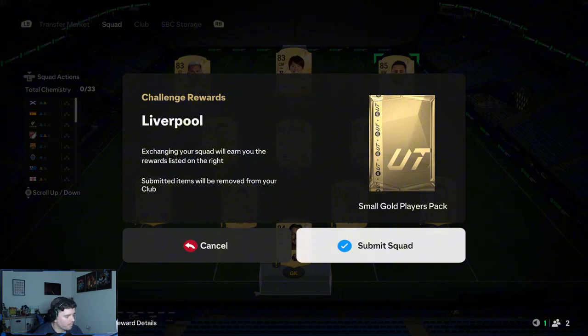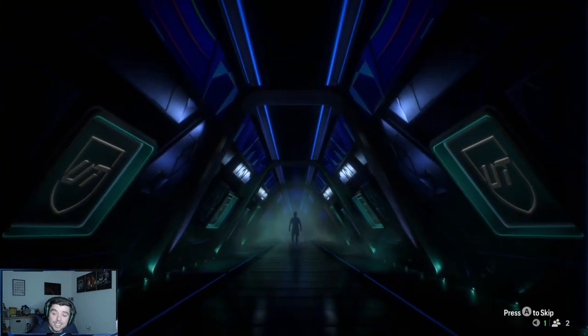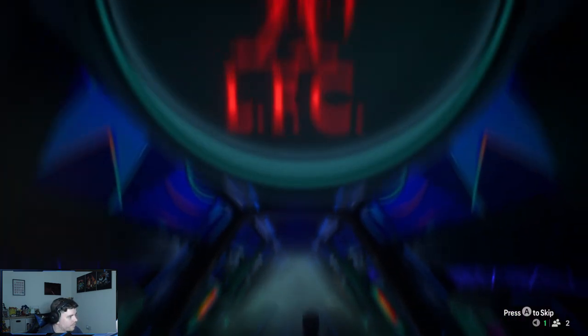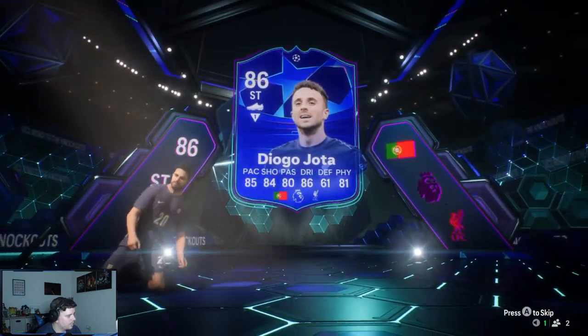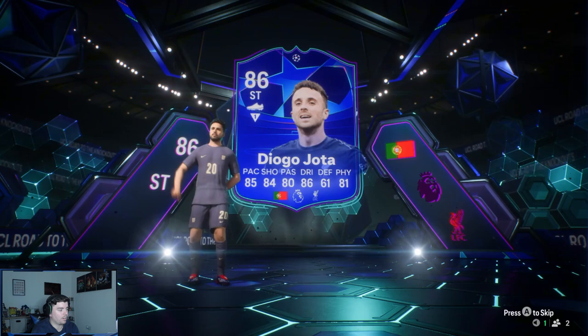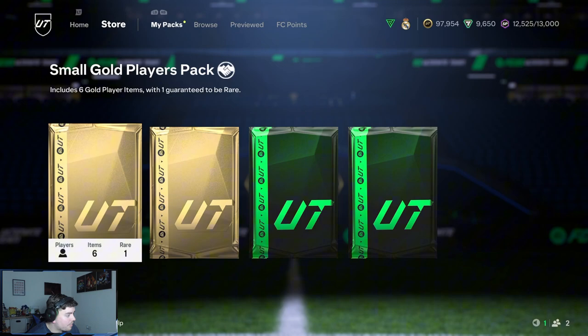We managed to finish the Diego Jota SBC and here he is — he ain't walking out. Oh, here he comes, nice and blue! Very nice, there he is, nice little knee slide. Hopefully he's incredible in game and hopefully Liverpool make it quite far so he'll get upgraded nicely. He's got some really good stats — reactions are quite good for getting into the right position. Attacking positioning is 90 as well, very good finisher, jumping is incredible, but I'm surprised he hasn't got Aerial.